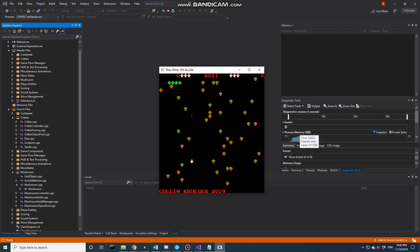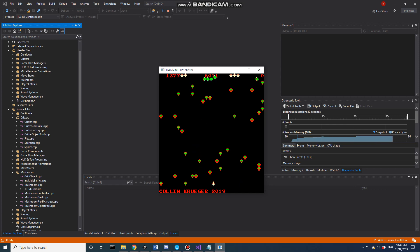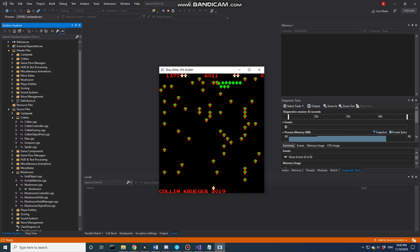So in two-player mode, player one completes wave one and advances to wave two. We get ourselves killed and switch to player one, where the centipede length is back to four. If player one doesn't complete the wave, we switch to player two who is still on wave two with a centipede length of ten — the solo heads are there. That's what we have for two-player wave tracking.